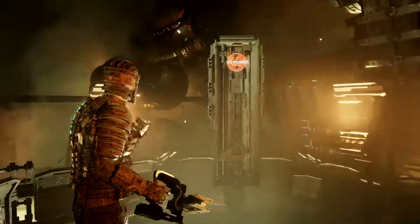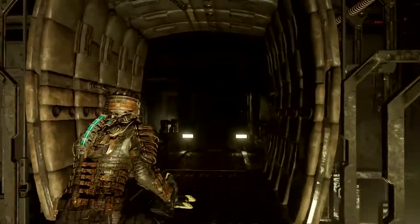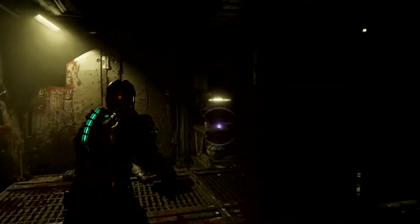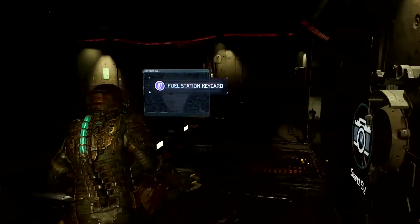The refueling station has no power. We can look for a way to access the fuel management office. This card should allow us in, and we can now make our way back.